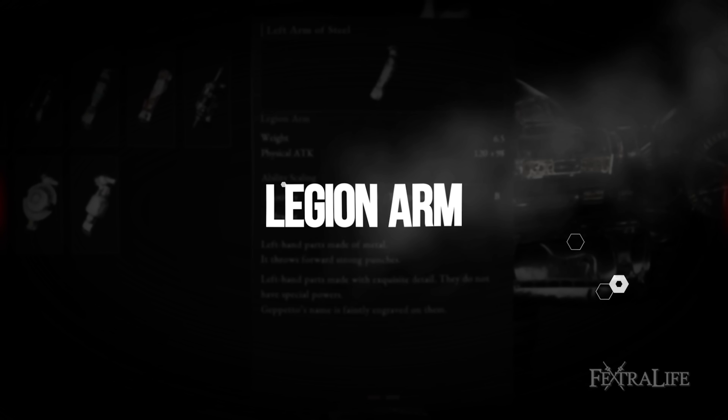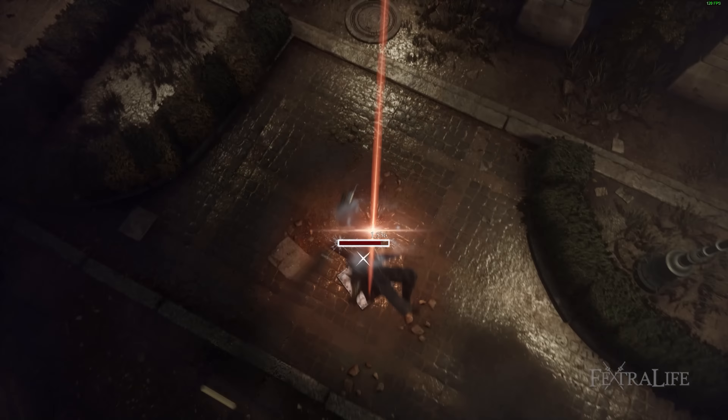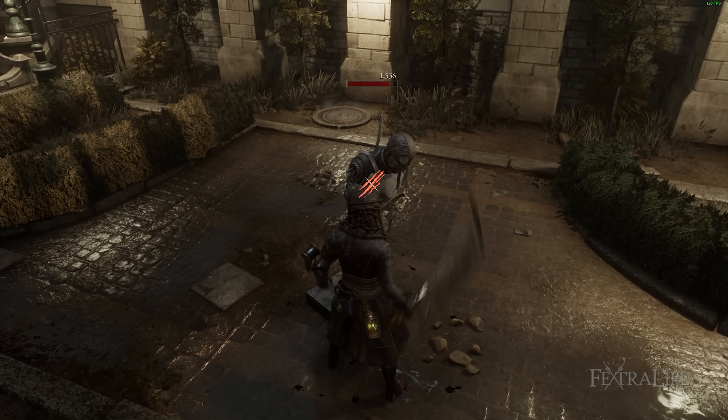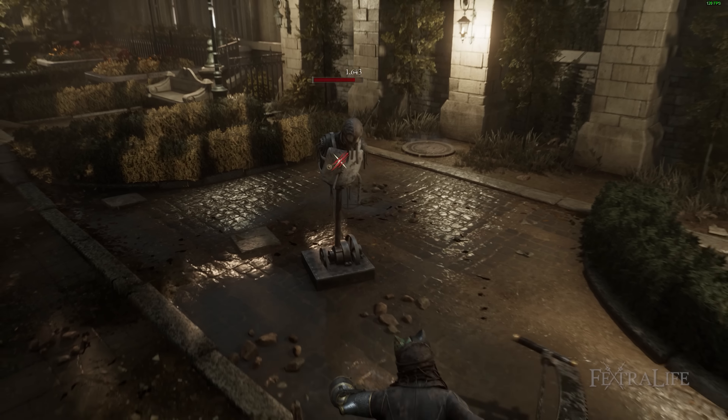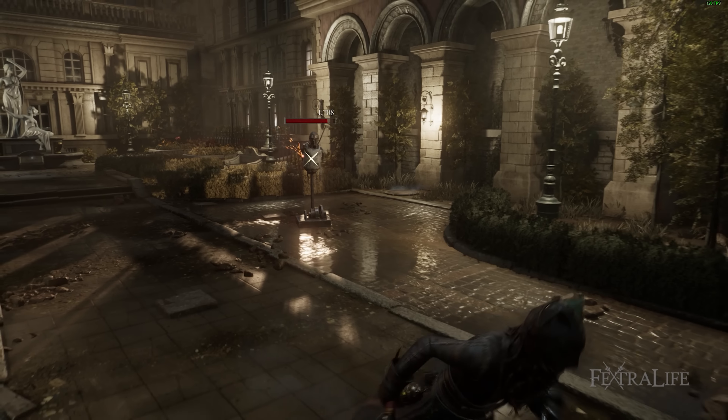Moving on to Legion Arms. The Legion Arms that I found work best with this build are the max-upgraded Puppet String, to get a free charged attack and stagger, and Falcon Eyes to get damage while you back off and regenerate stamina. Other Legion Arms can work, so don't feel limited to these options — experiment with what you enjoy most.